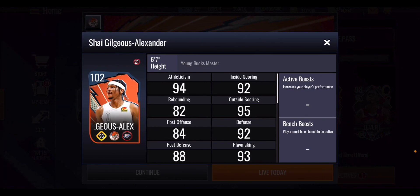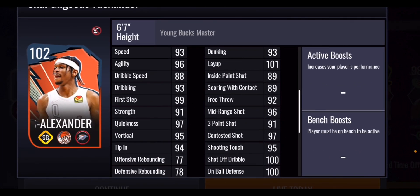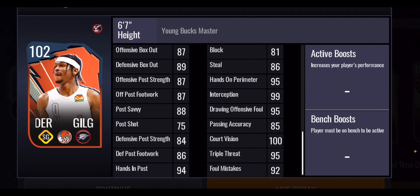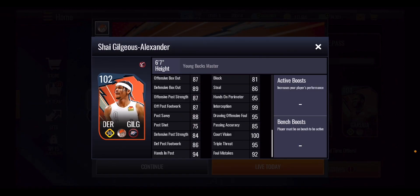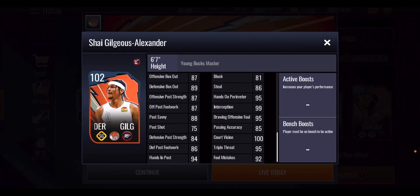Then you've got Shai Gilgeous-Alexander — SGA — a 102 strategic shooting guard. His three-point shot is a fairly low 91 for a shooting guard, especially for a 102. He's got a 96 mid-range shot, 100 shot off the dribble, 100 on-ball defense, 101 layup, 93 dunking, 93 speed, and 96 agility. He's got 100 court vision but only an 85 passing accuracy, making him a bit of a mismatch. He's not amazing just based on that three-point shot when there are better options in the game.